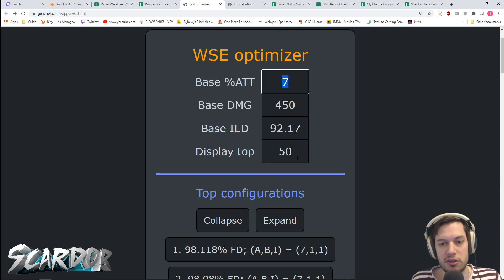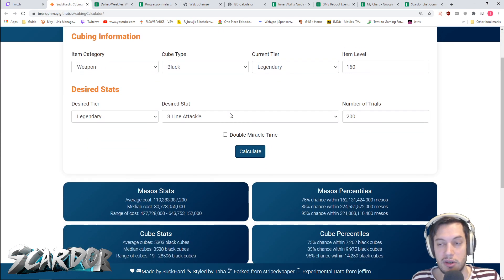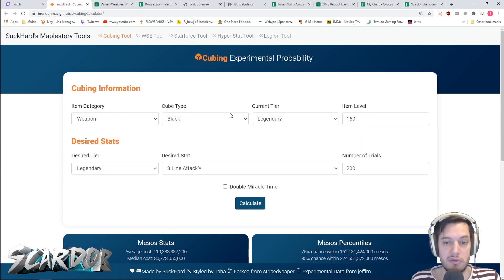That's the equation you've got to look at — where is it a good idea to throw your money? Just because it's better doesn't mean it's realistic or financially expedient to go for it. That's how you can use this optimizer to see what the best lines are, how far away from them you are, and use the cubing simulator to see if it's worth it for you to go for that upgrade or if it's a ridiculous thing to aim for. Best of luck!